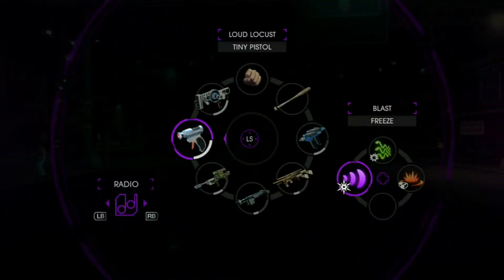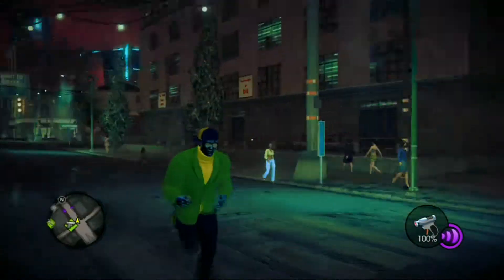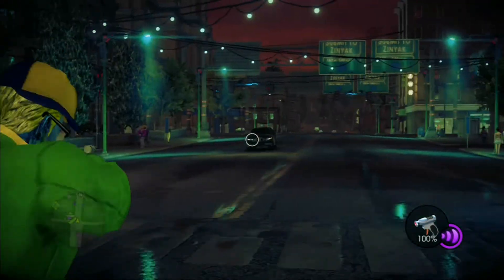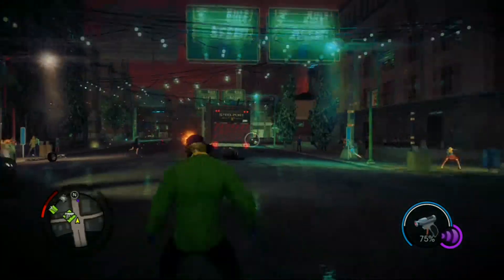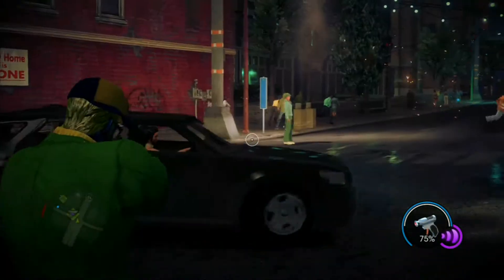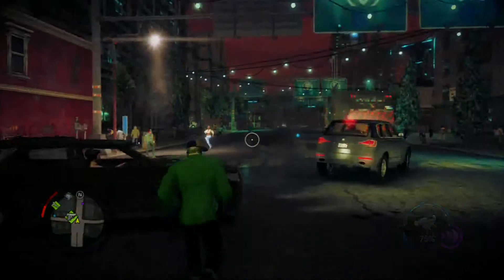Actually, before that, I might want to show you this thing called a tiny pistol. I might do another video showing you how to find it, but I'll just show you now. Basically, it's this absolutely magic pistol. When you fire it, this happens — five giant explosions, which is actually really good. But it throws your character back. Quite annoying.